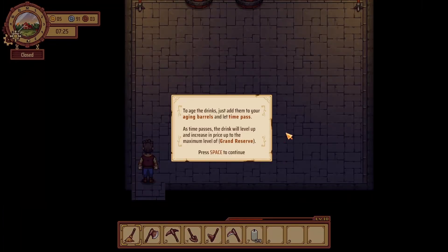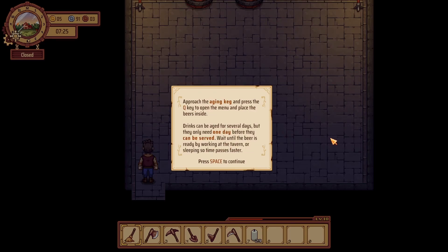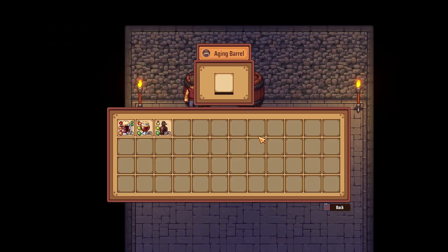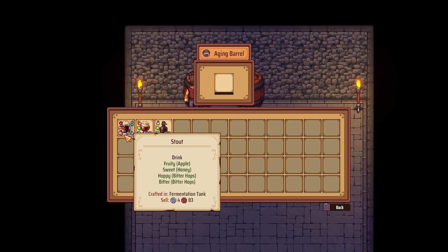I do not have onions, so let's do some more bread. Now let's head down into the cellar to age drinks — just add them to your aging barrels and let time pass. As time passes the drink will level up and increase the price, up to the maximum of grand reserve. Approaching the aging cask and pressing the key opens the menu to place beers inside. Drinks can be aged for several days but only need one day before they can be served.